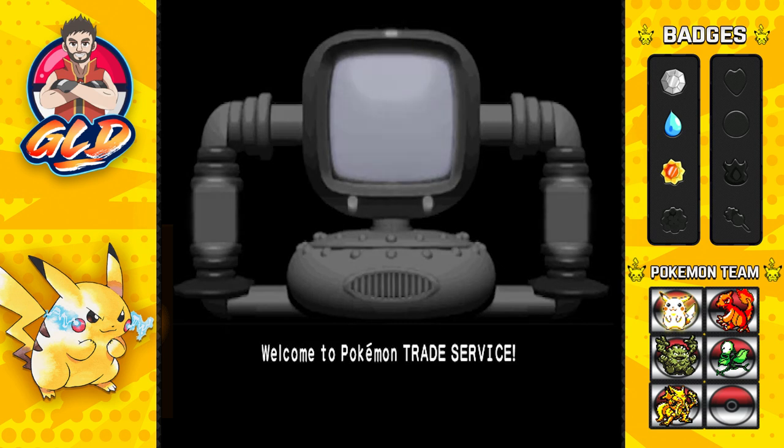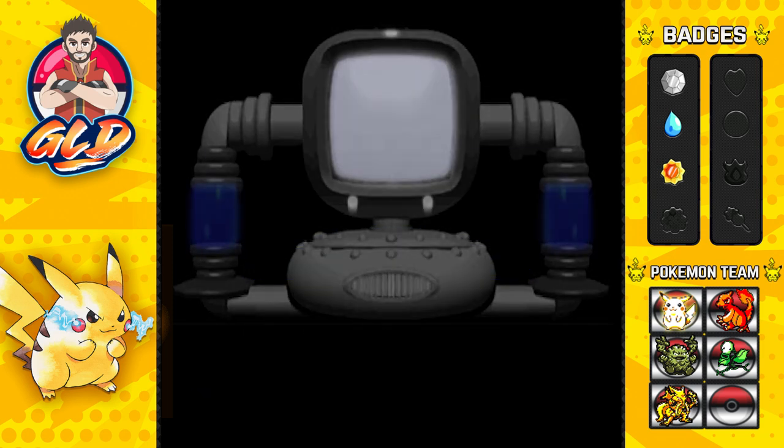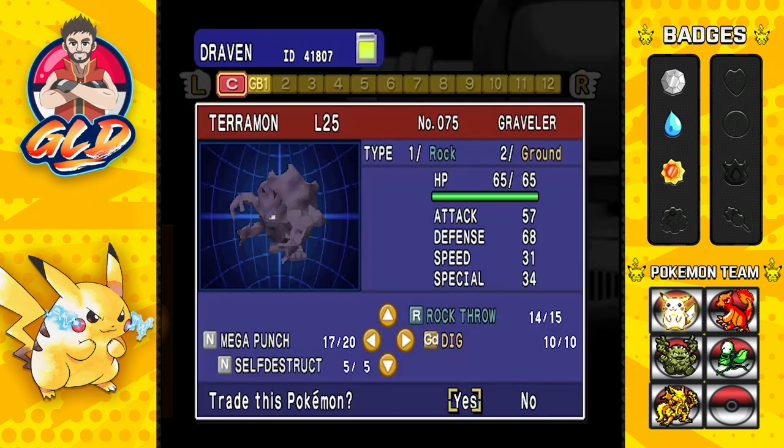I was so amazed, I wish I could have done this earlier. Now that we are restarting our whole thing, let's go right ahead and do this. We're going to be using the second cartridge and trading three Pokemon: Teramon, Ultra Psycho, and a Pokemon of our choosing which would be Sandshrew, because we don't really need Sandshrew now. Two of those Pokemon are going to be returned because they'll be evolved, and one is not because it's going to be our new team member.